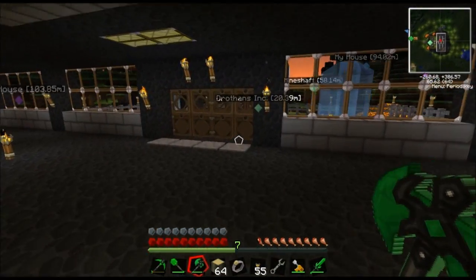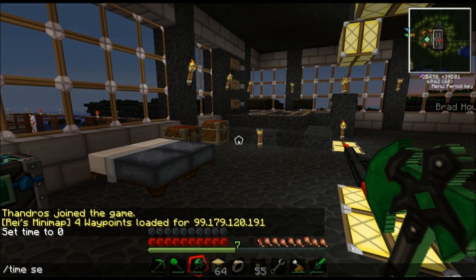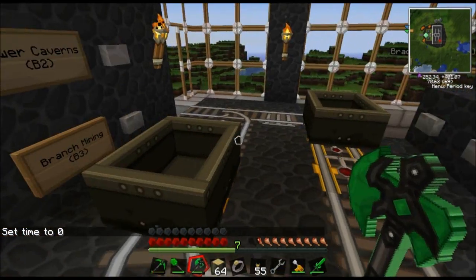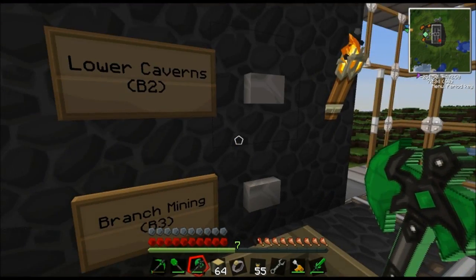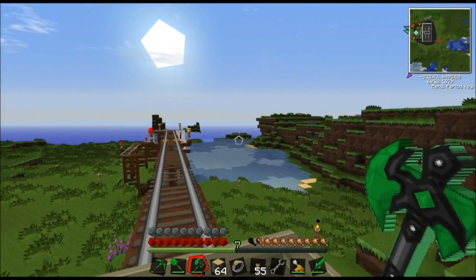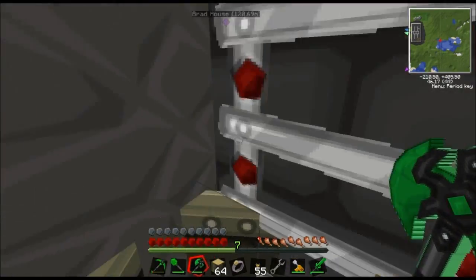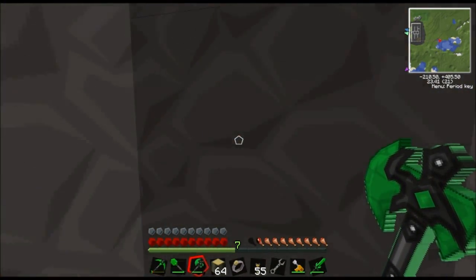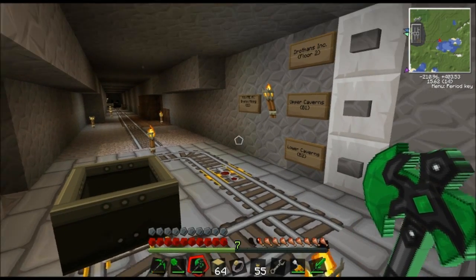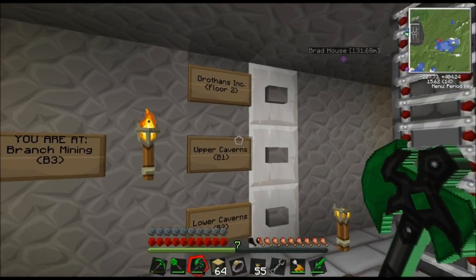There's a lot of stuff we're just barely getting into, and we're going to make our environment pretty awesome here. These are all the different levels you can go to. I've just been doing branch mining - that's kind of my thing. We'll go down to my place, hit the button, and off we go. My brother set this all up when I was at work today. We've got teleporters, but we're going to put in a lot more buildings.